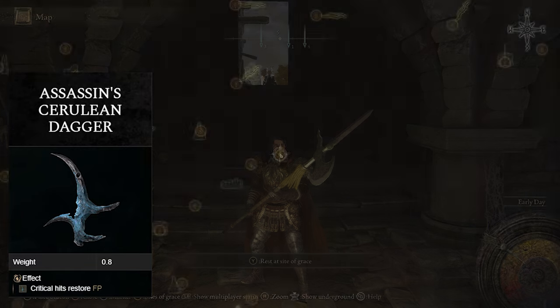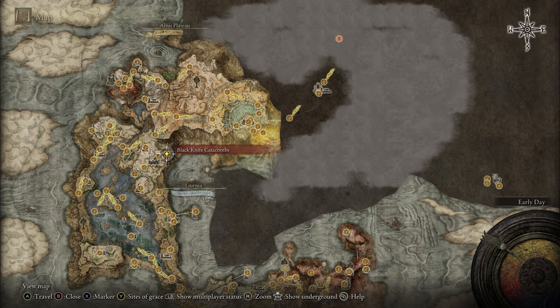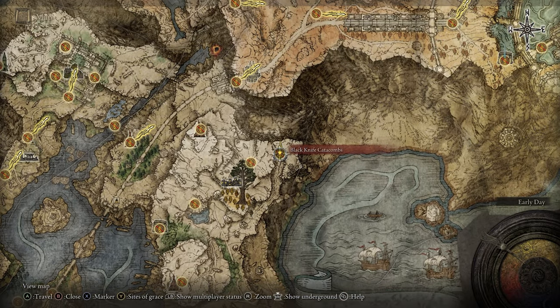If you'd like the Assassin's Cerulean Dagger, you will head to the Black Knife Catacombs on the northern side of the Ernie of the Lakes. To get here, you can come from the Table Land or the Church of Vows and just go straight up through here to it.